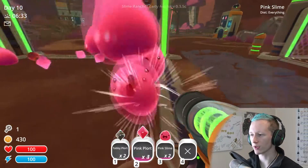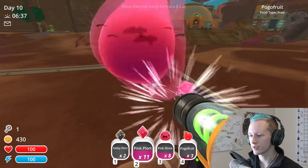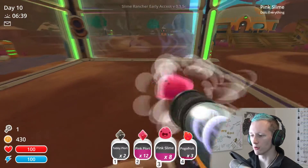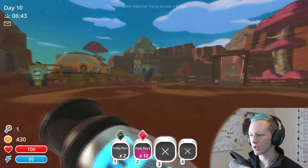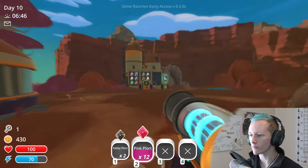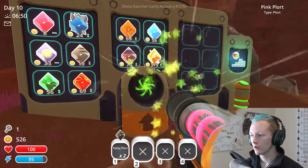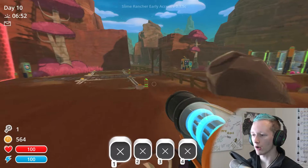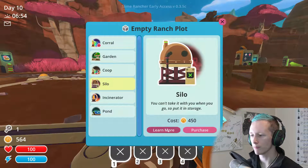This is just easier and more convenient. Now let's get rid of all of you — throw down the pogo fruits, get these plorts taken care of, and build me my silo. That way when I get food in the wild I don't just have to get rid of it right away — I can hold on to it for a little while. Silo — purchase!